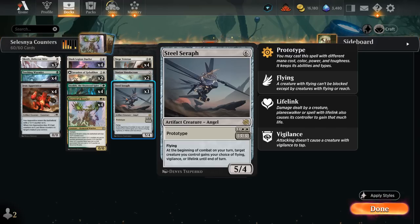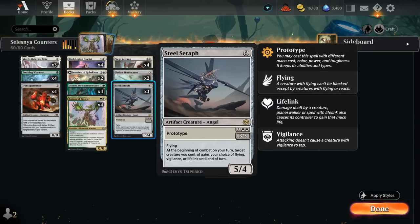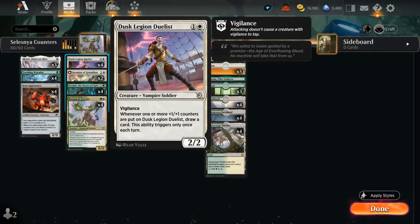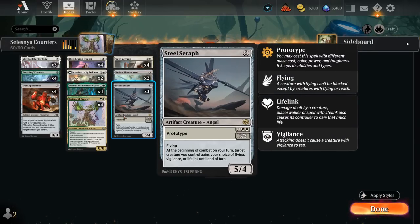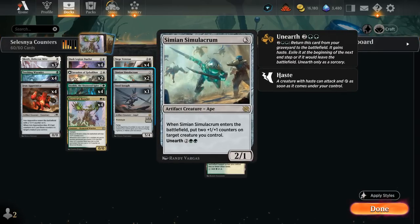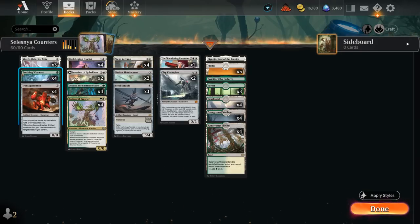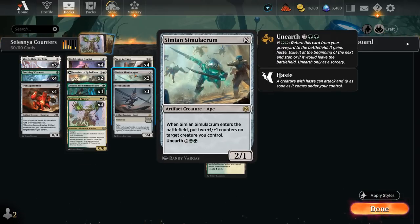Steel Seraph is a key card to help break board stalls. If we don't have a huge trampling Brawler, we might want to give a Duelist flying to fly over a board stall, or help us race a red deck by giving lifelink. There's also the Simian Simulacrum as another artifact creature that can distribute +1/+1 counters when it enters, can be Unearthed from the graveyard giving us more game against control, and it can also trigger the Wormlet as an artifact creature, representing a lot of extra damage out of nowhere.